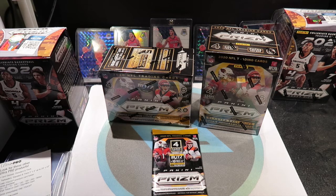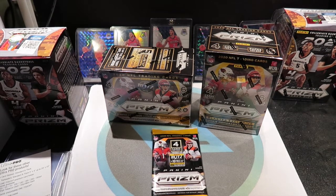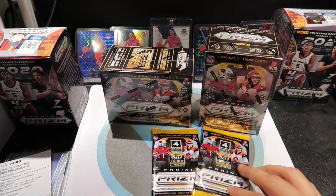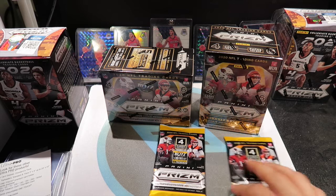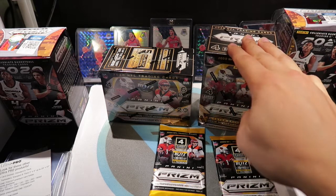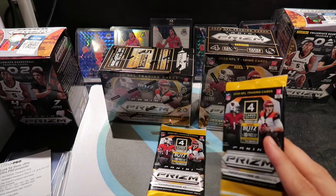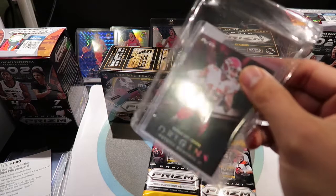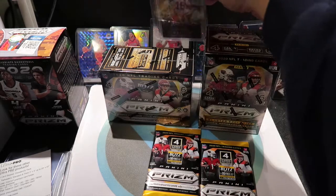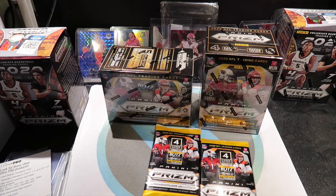What is up ladies and gentlemen? Welcome back. Today we found some Panini Prism football. I found two blasters and I just grabbed two of these hanger boxes. The blasters go for about 20 bucks plus tax, and the hanger packs are $2.99 plus tax. For football, I'm gonna bring up my lucky Patrick Mahomes one-of-one card from Origins and hope that he brings me the good luck.